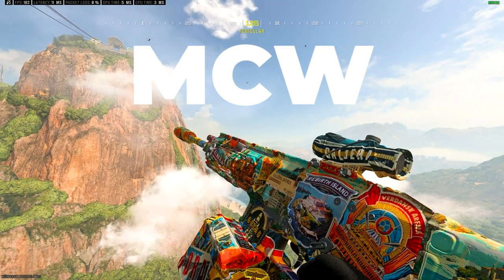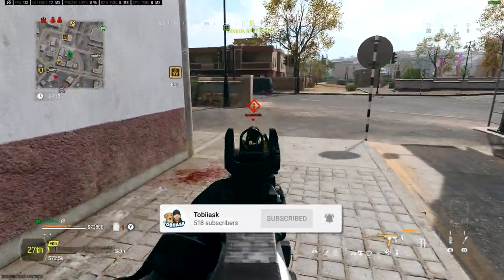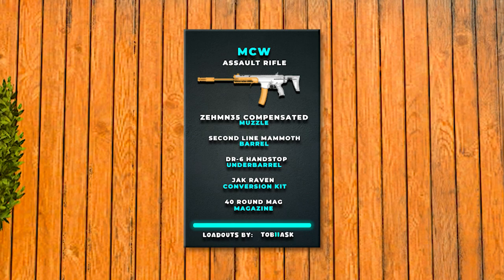At number 4 is the MCW. Often a forgotten AR, but I'm really enjoying this at the moment and it deserves its place in the top 5. It can take on SMGs up close and compete with some of the LMGs at longer distances. This is a great all-round option for Rebirth and the big map Urzikstan.